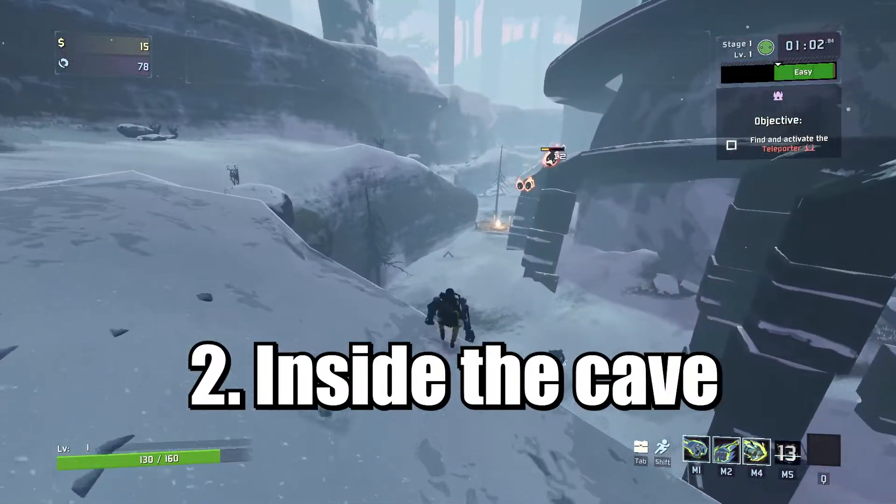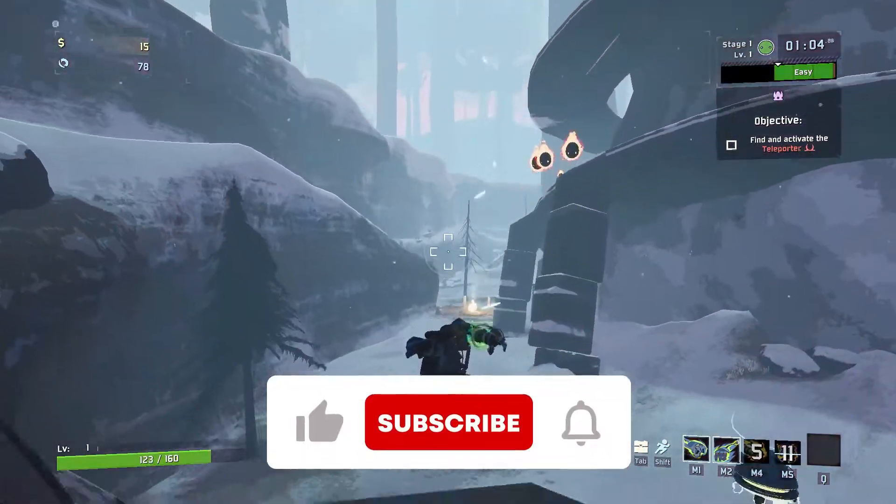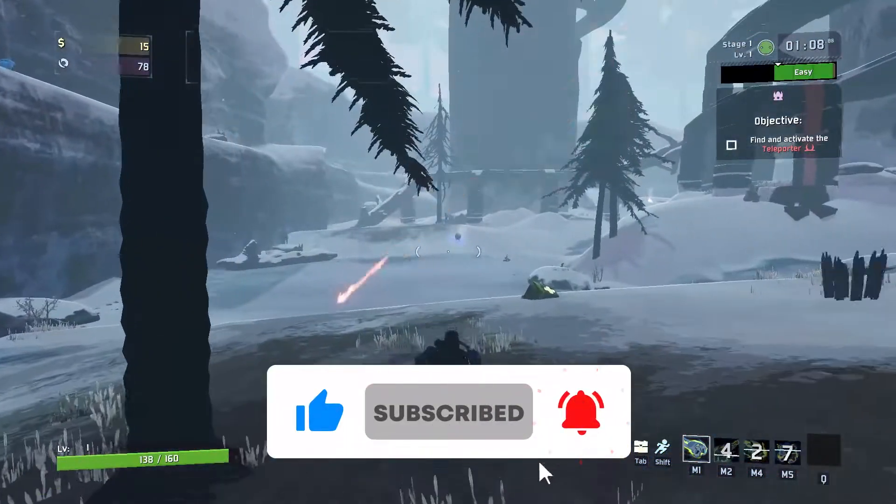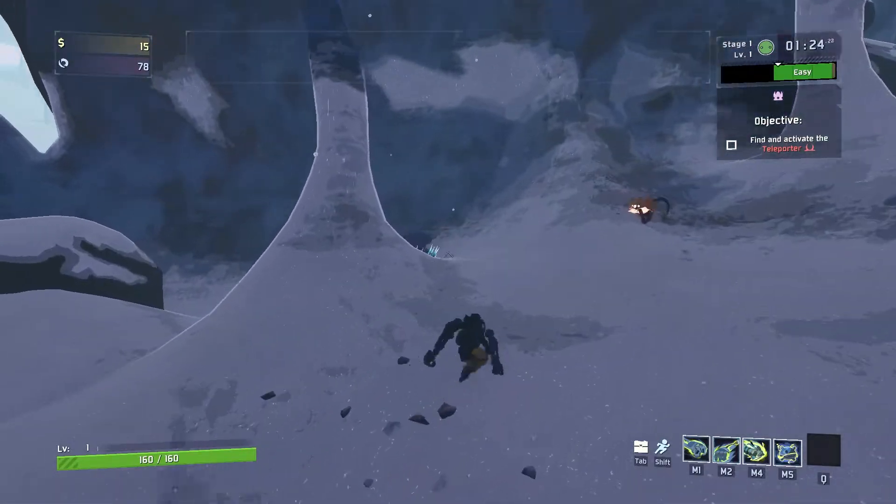The second newt altar spawn location is inside the cave. The cave entrance on the bottom level can be found right beside a little campfire. Make your way up the cave, and the newt altar can be found behind the rock pillar.